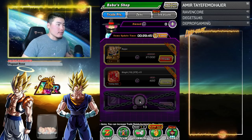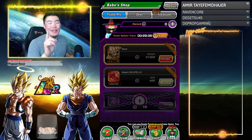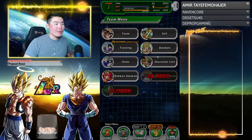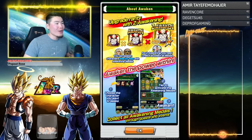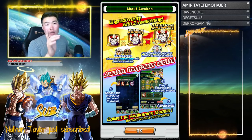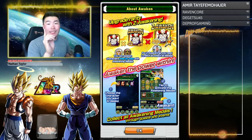For the very last one, ball number 7, you need to Z Awaken a character. Upgrade Rarity with Z Awakening — just Z Awaken instead of Dokkan Awaken. I don't think Dokkan Awaken even works for this. So just Z Awaken any character and you'll get your seventh Dragon Ball.